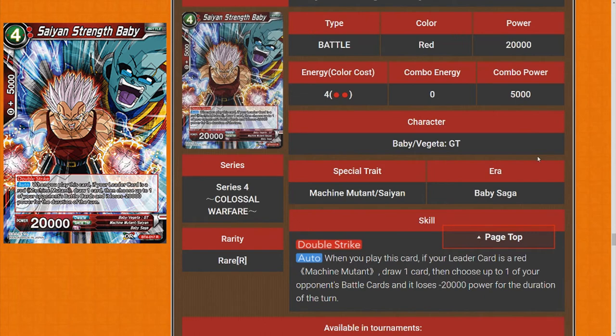Special Opportunity Baby and Vegeta GT has Double Strike. When you play this card, if your leader is a red machine mutant, draw one card and then choose up to one of your opponent's battle cards — it loses 2k power for the duration of the turn. It's kind of good — it's a 4k pop with Double Strike. You have to be machine mutant, so it's going to be popping Chaos and other things. I'd prefer it to trigger when you swing rather than on play. I'll give it three stars, though it might have potential to be four stars in Baby decks.